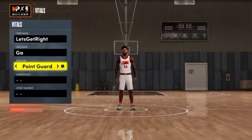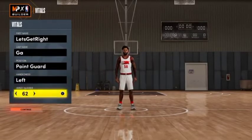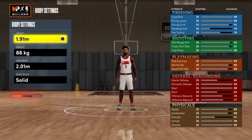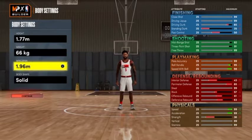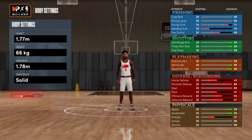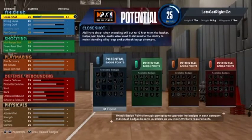The position we're going with is Point Guard. The handle and jersey number don't really matter — we're going with number three. For the height, you want to go with 1.77. Take your weight all the way down to 66. Your wingspan you want to take to 1.78. Body shape doesn't matter because this is not going to be the main build.